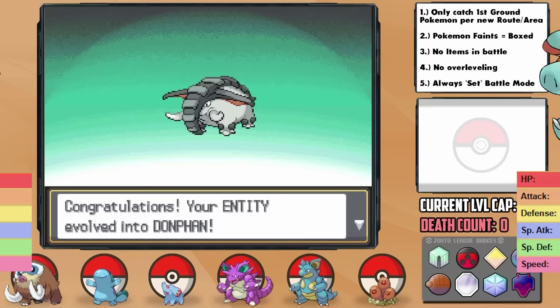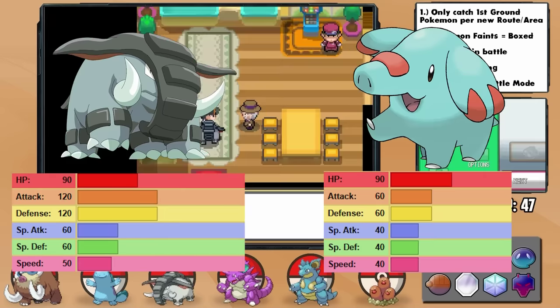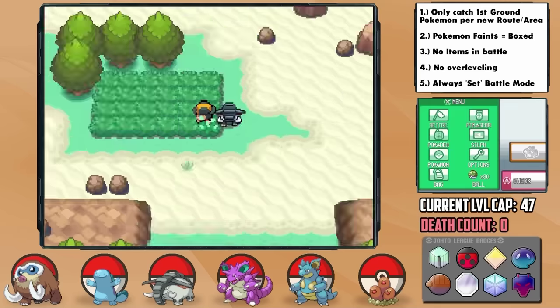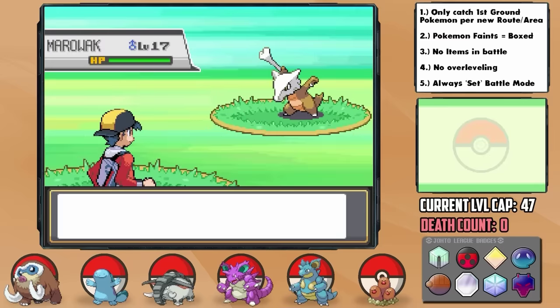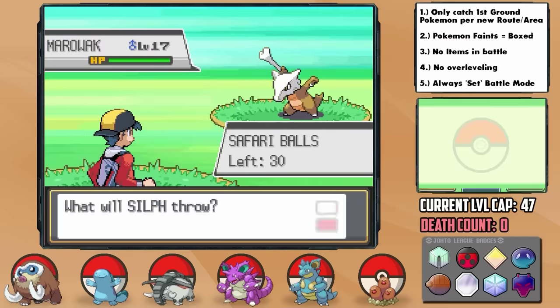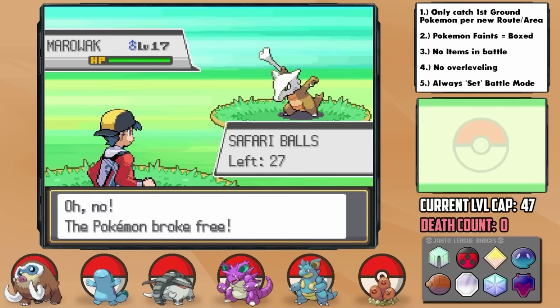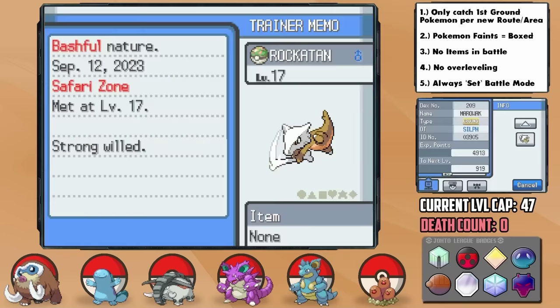Fun fact: Phanpy and Donphan have the exact same HP stat. Weird, I know. Heading back to the Safari Zone, we can now use the Area Customizer to get the Desert Biome, in which I was going to search for a Cubone, but found a Marowak instead. Not good actually, as it's harder to catch, but after four balls it somehow didn't flee. We nearly lost that encounter. Cubone's supposed to evolve at level 28, so don't ask me how this thing is level 17. I named him Rockatan, and he has a bashful neutral nature with Rock Head too.